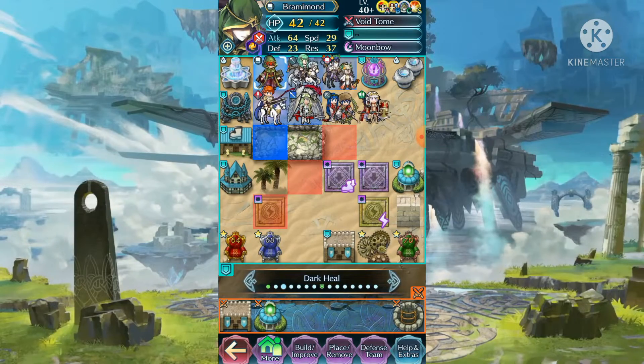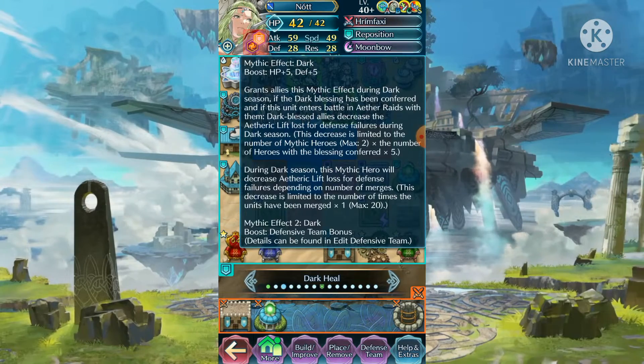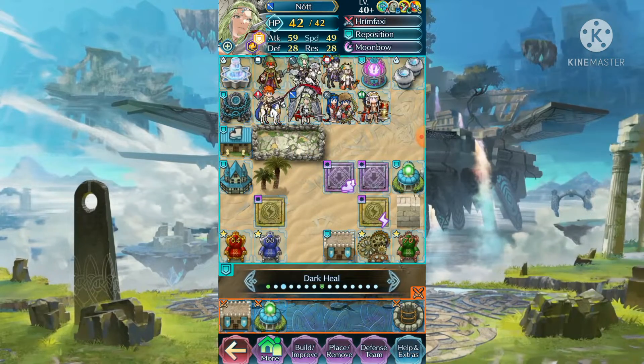Triandra is bad because she will be isolated by Mila every time. So the only option for you is Eldigan. Eldigan gets plus 5 defense from Nought, and if you use Hell, he gets plus 10 defense, which is even better.